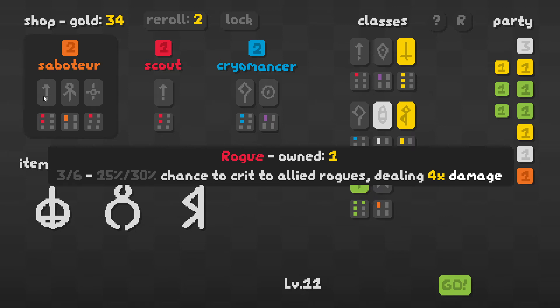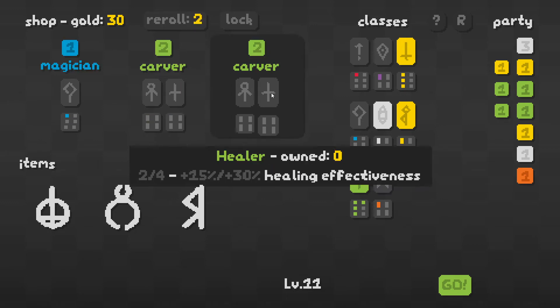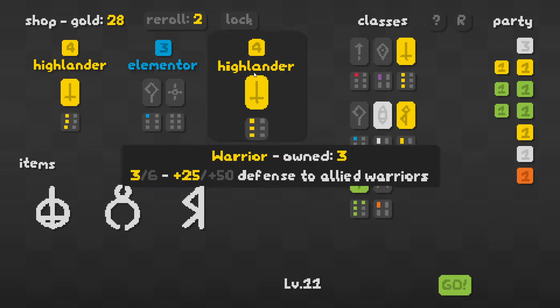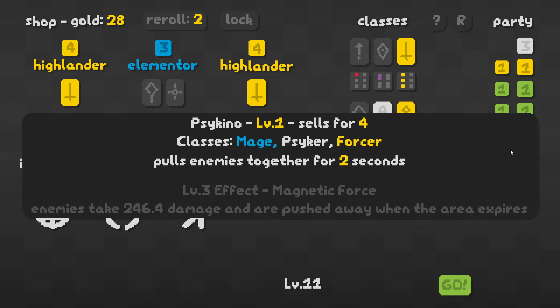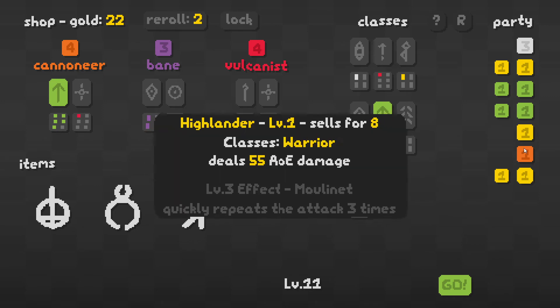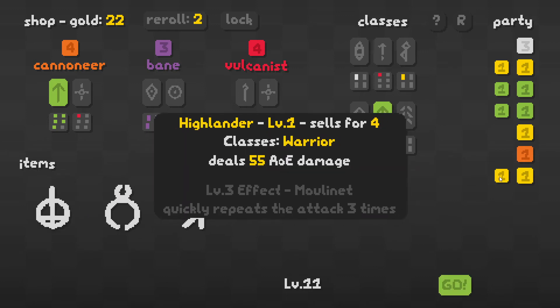Saboteur is new as well — they have Nuker, Rogue, and Conjurer. And a Carver is a Healer plus a Conjurer — carves a statue that periodically heals one unit for 20% max HP. A Highlander — just big AoE, a high-level warrior. You know what, I'm going to get rid of that guy. Maybe for our first run we should have just been trying to keep it simple, stupid — like maybe just go mass warrior or something. We do have a good warrior item, and he's a high-level warrior. What is his level three effect? Quickly repeats the attack three times. Jesus.